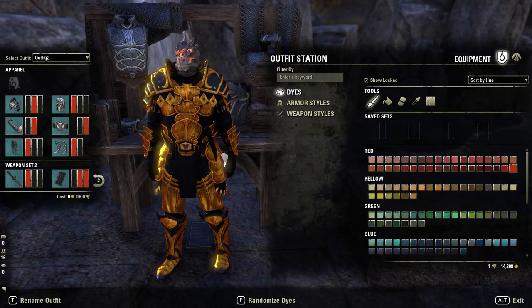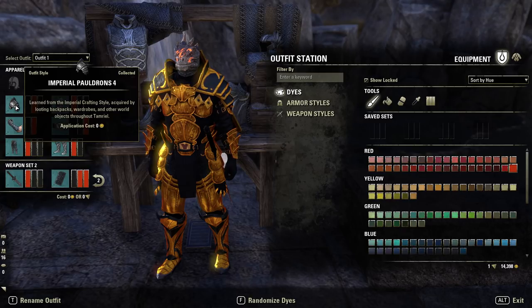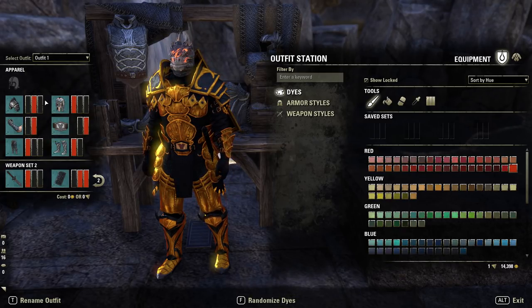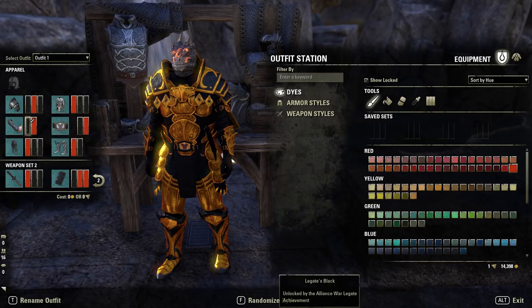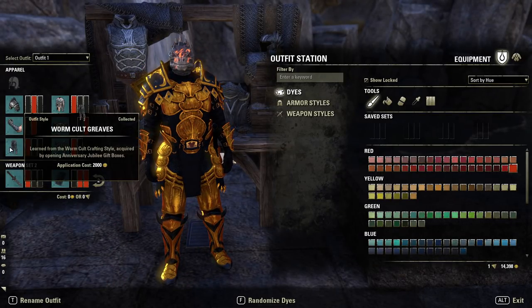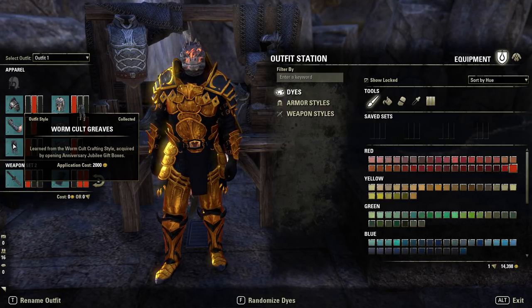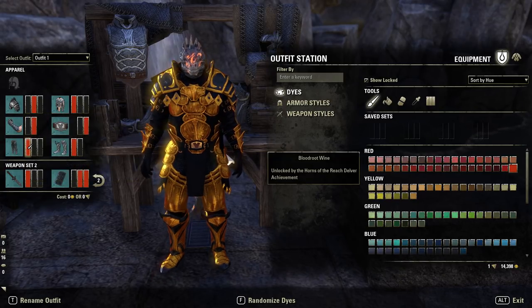Those are going to be the only two dyes for this, keeping it nice and simple. Shoulders Imperial 4 Heavy: black, orange, black. Gloves are going to be Red Arrow Medium, dyed black and red — pretty much the only ones I could find with a small arm and no weird elbow pads. Then we have the Worm Cult Heavy legs — obviously those are rarer, so if you don't have them have a play around. They are pretty expensive.